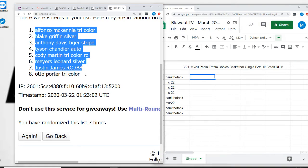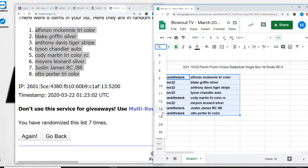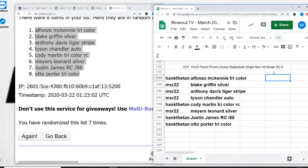Alfonso McKinney on the top, Otto Porter tricolor on the bottom. Scott, you get the Alfonso McKinney, the Cody Martin, the Justin James rookie out of 88, and the Otto Porter tricolor. Mark, you get the Blake Griffin silver, the Anthony Davis tiger stripe, the Tyson Chandler autograph, and the Myers Leonard silver. And that is the split on box number six. Appreciate it once again guys, I'll get it out ASAP.